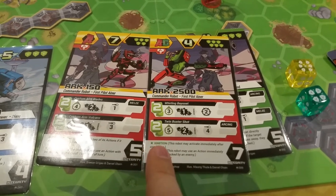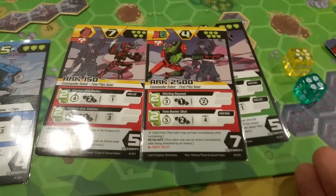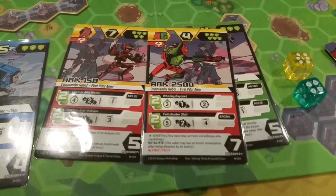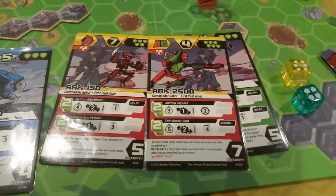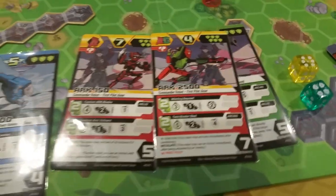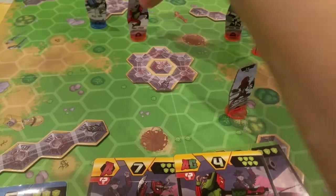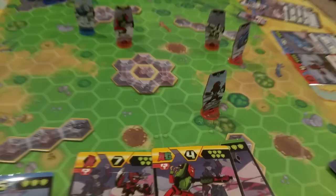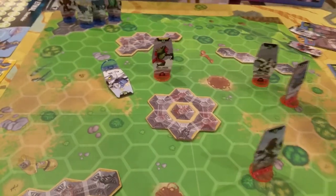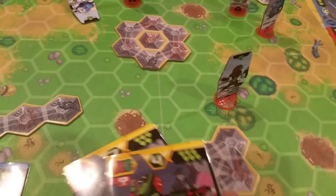Ark 2500 has a special combined ability called Ignition, which lets him activate as soon as he combines. Normally a combined robot can't move or attack the turn it comes into play — it usually just triggers an ability like healing everybody around it, damaging somebody, or stun-locking a guy. But this guy basically has haste. So I attacked with my red guy, I combined with my red guy, and now this new guy can attack again immediately. I pay two energy, roll dice needing threes or better, get three and three — that's two damage, and that guy just dies. That's my wombo combo for the turn. As your guys combine your energy total changes too.